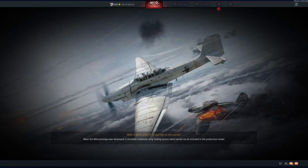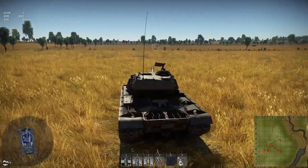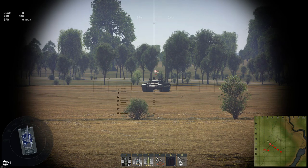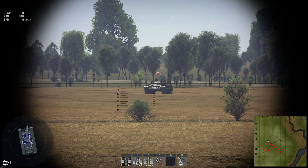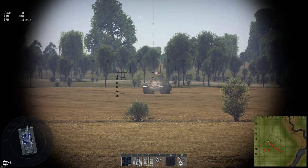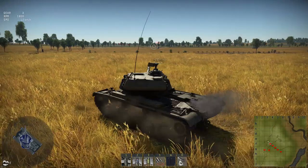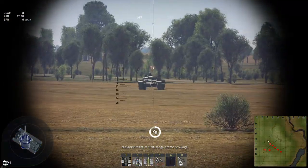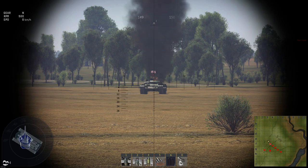With that 5-second reload rate, you have SABOT to punch through the strongest targets, HEAT for heavily armored vehicles, and AP. Interestingly, SABOT on this thing isn't much stronger than the AP — 318 versus 309. Let's try shooting something. The reload rate is insane. Just that little bit of angle and it counters the round.